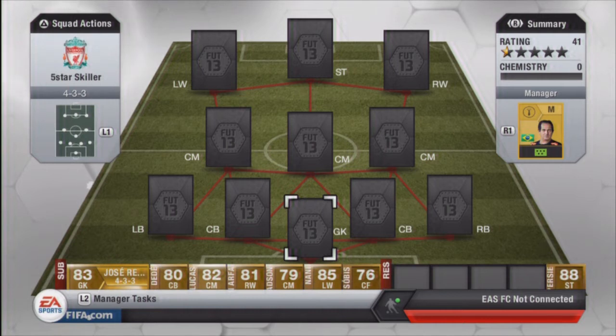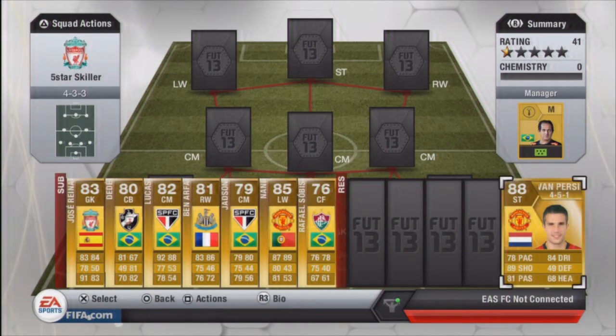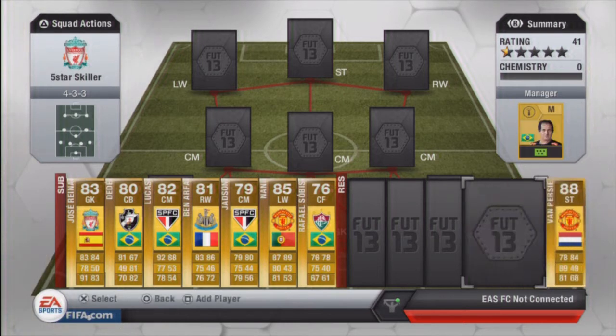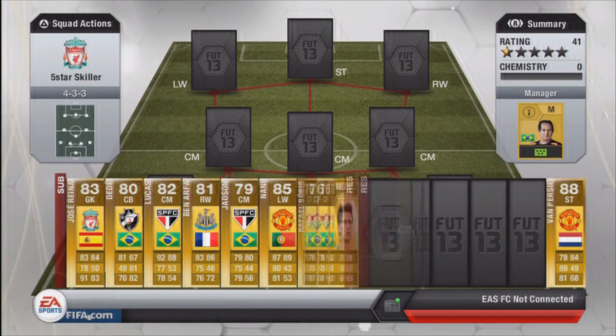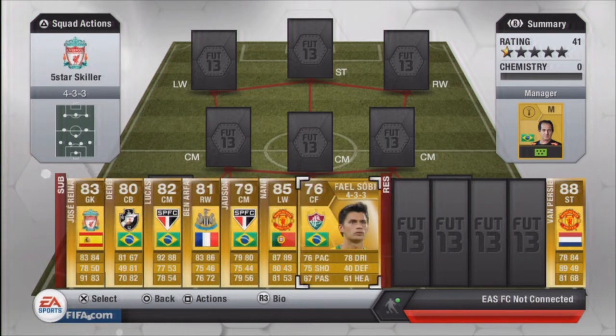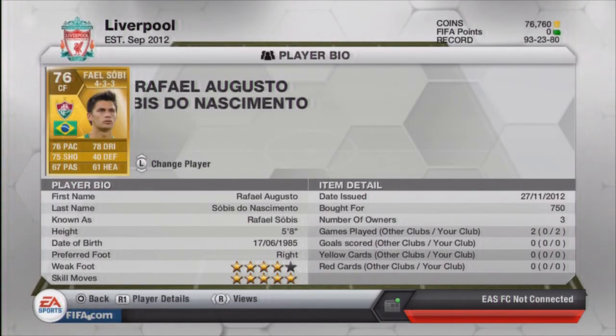Just to remind you the giveaway is still going on and I'm still looking for a few more likes. For my subs, I've got this center forward mainly to take off from my striker. There was only one out-and-out striker I could find that was cheap. This guy cost me 750 coins which is absolutely nothing - he's a four-star weak foot, five-star skill moves, plays in a 4-3-3. For 750 you can't moan - he's only played two games from the bench.